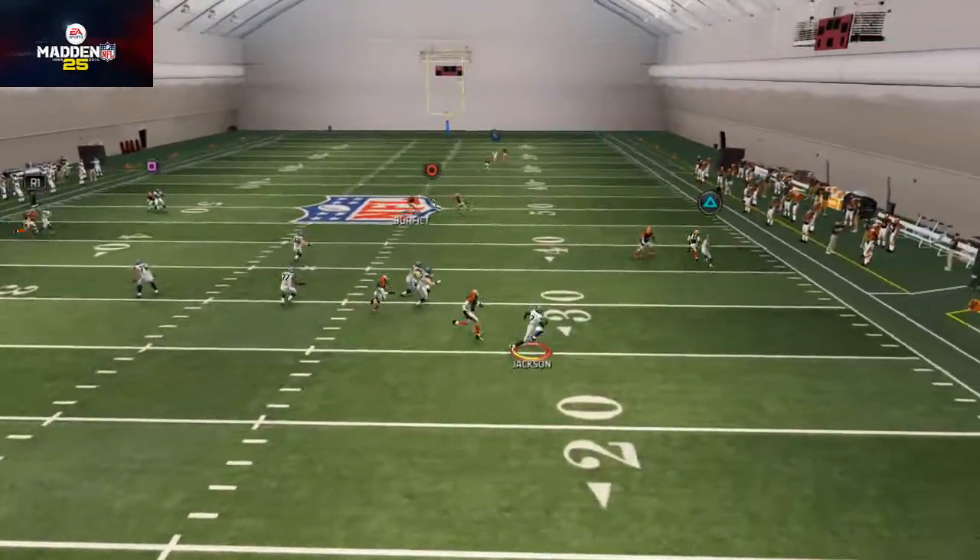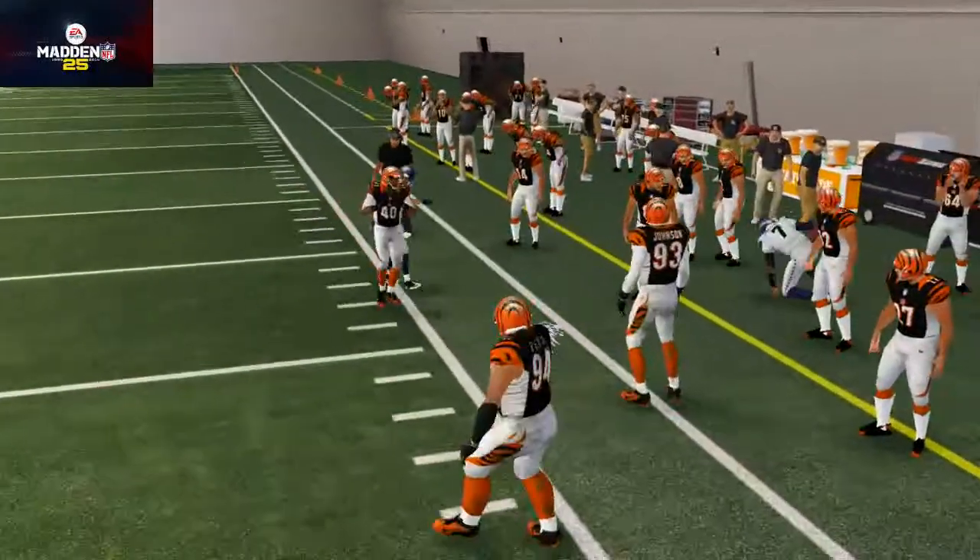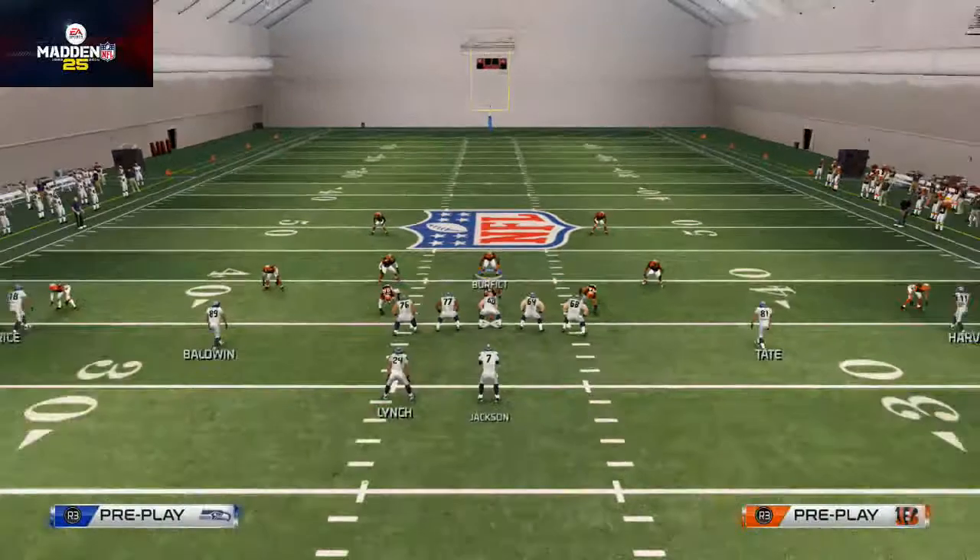Sometimes you're going to get two-man pressure here. It's going to force him to roll right, and then that flat zone typically will make that tackle for you. So that's the man version.